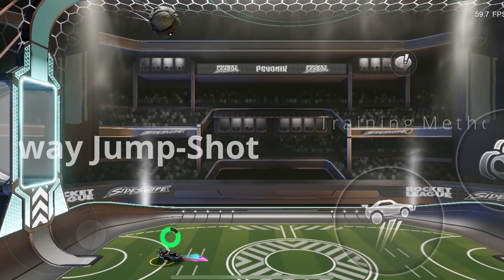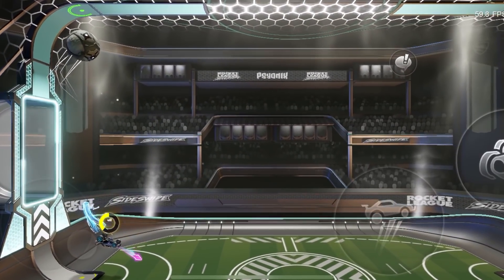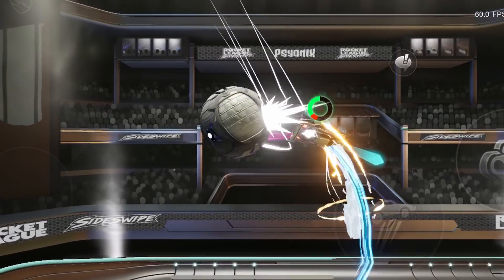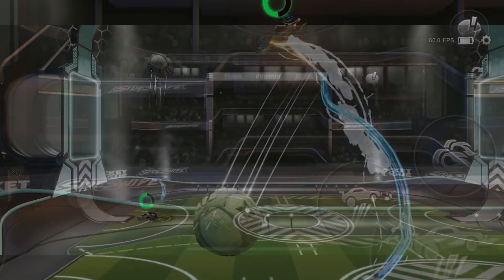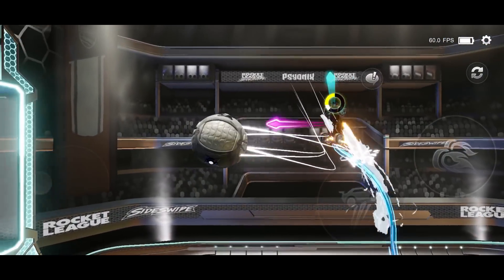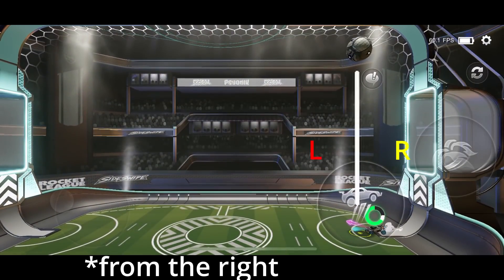Next up is the fadeaway jump shot, which I've named after the basketball shot where you're moving away from the net when shooting. How often does this situation happen in Sideswipe? You're on your opponent's side of the field with the ball bouncing up, and you want to put the ball in the net — but instead you end up missing. That's exactly what we're practicing here. All you need to do is get the ball bouncing, then jump from one side of the ball and shoot it into the same side. If you're coming from the left, shoot left; if you're coming right, shoot right.